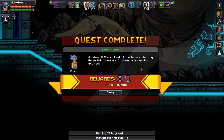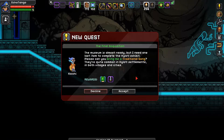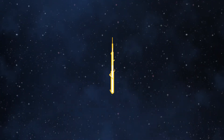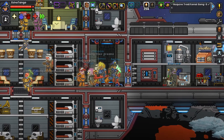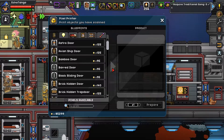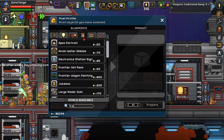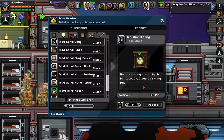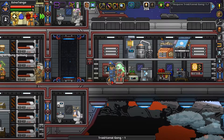Wonderful — it's so kind of you to collect these things for me. Just one more exhibit left. The museum is almost ready but I need one last item to complete the Hylotl exhibit — a traditional gong. They're quite common in Hylotl settlements, in both villages and cities. I actually remember scanning that when we last visited a Hylotl underwater city, so I have something ready. Let's go to the pixel printer and search for traditional gong. There it is — traditional gong. I'll meet you guys back at Koichi.